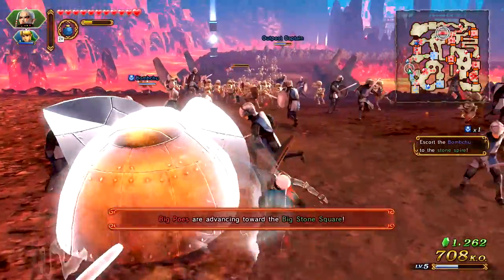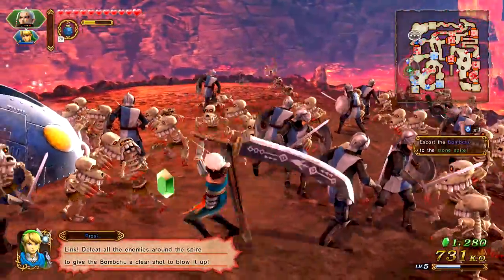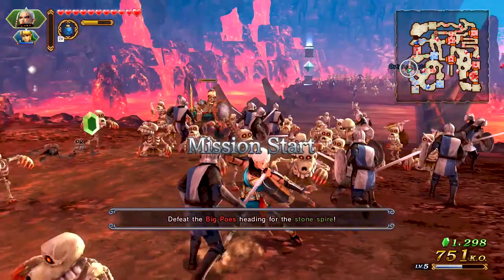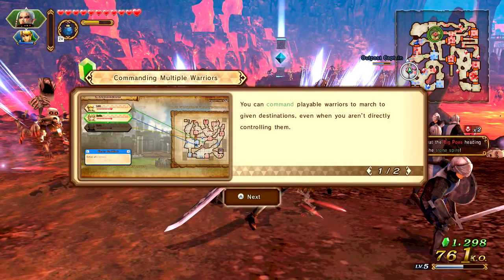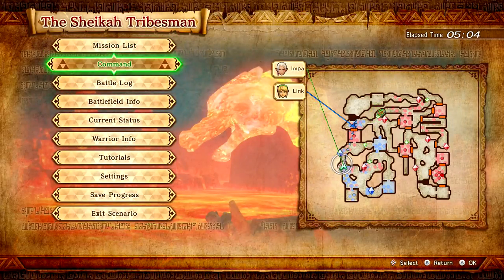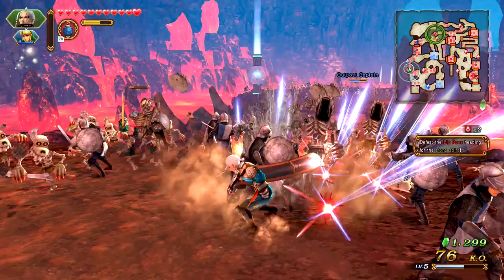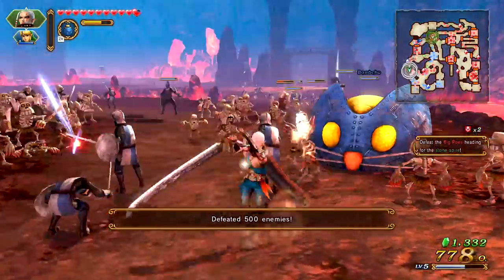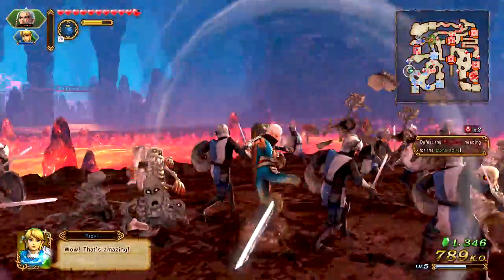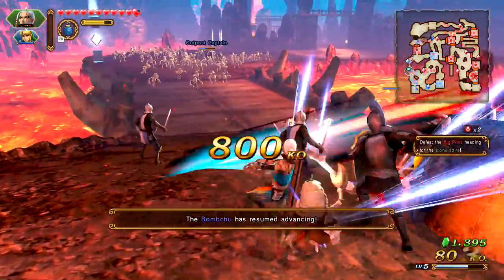How do I move it — can I push it or something? Big Poes are advancing towards somewhere. Mission start: defeat the Big Poes. You can command playable warriors to march towards given destinations even when you aren't directly controlling them — open the info screen and choose Command, then choose a warrior, and confirm their destination. Alright, defeated 500 enemies — that's pretty cool. So I don't know what more I have to do to protect this thing. It's finally starting to advance.